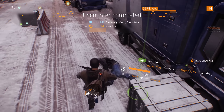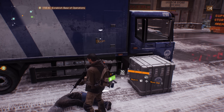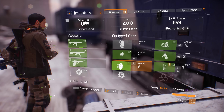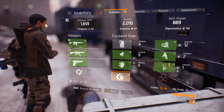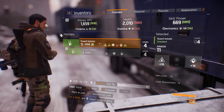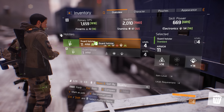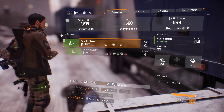We have found a guard holster. Let's see what that does. Where would we find that? Here, I guess. Guard holster — 11 armor. Let's try that out. There we go.